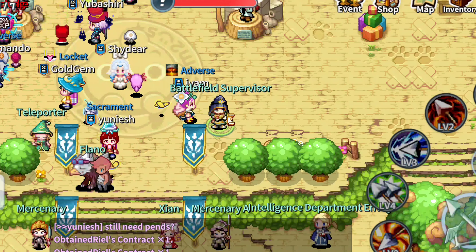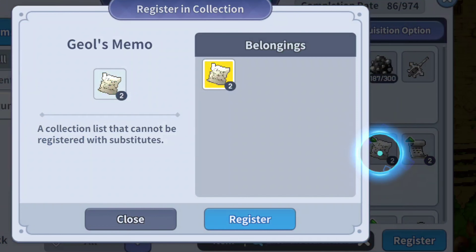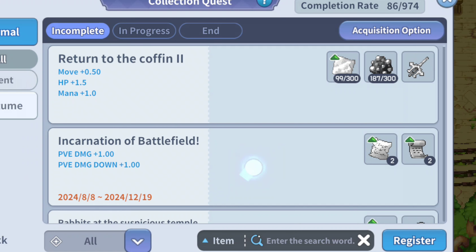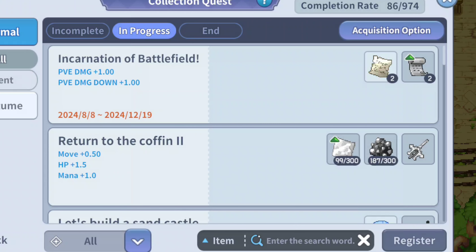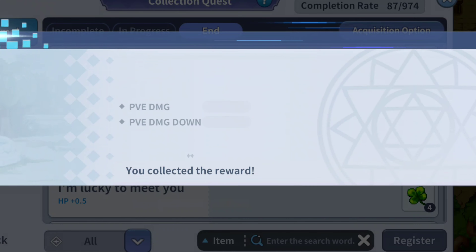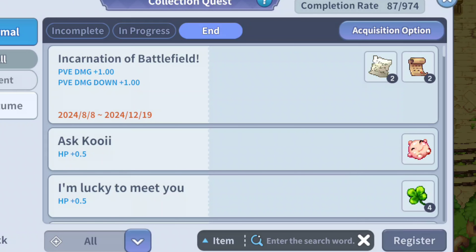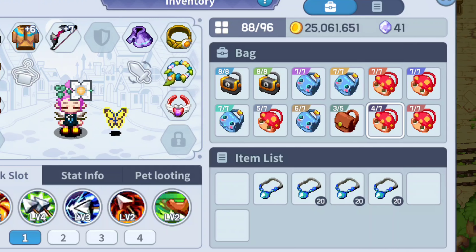Done — now let's go to the collection. We get one PvE damage and PvE damage down. I'm not sure what to do with all these leftover pendants.